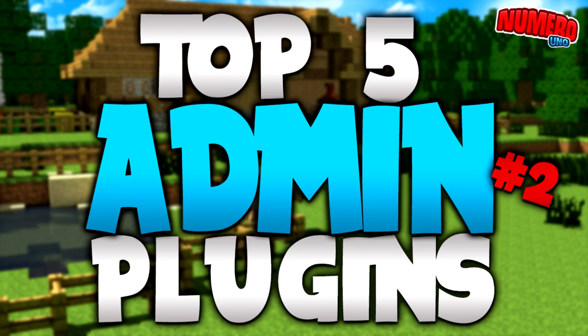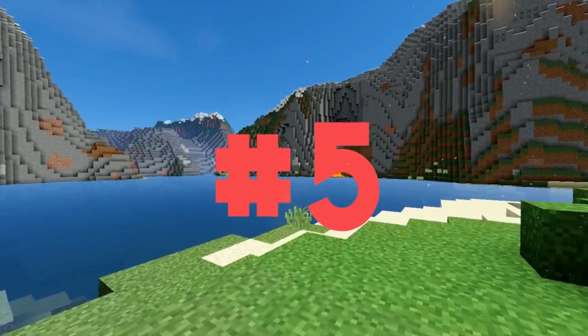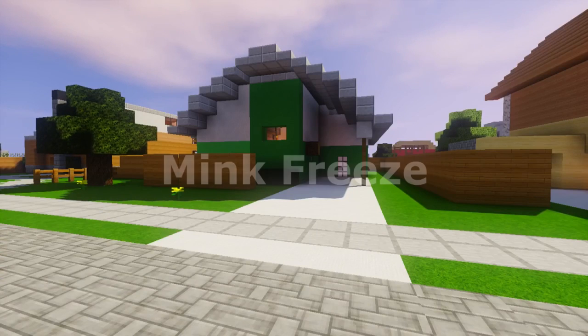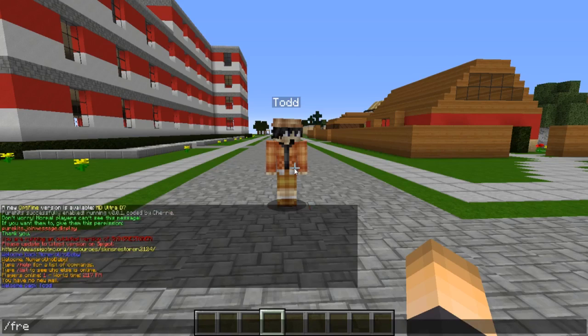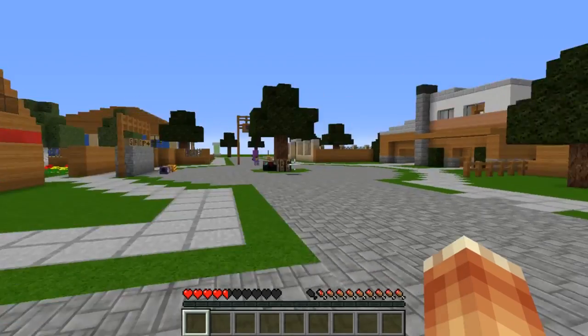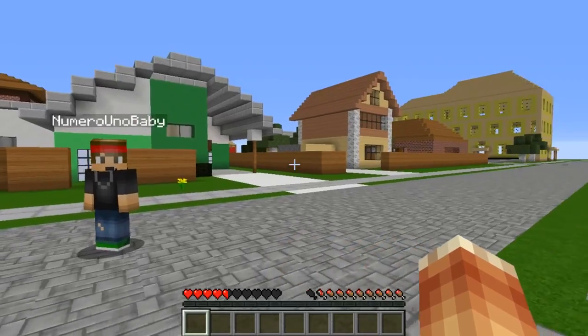Let's get started with number five, a plugin called Mink Freeze. This is a basic one, but it allows you to freeze a player whenever you want. If they're doing something bad or something you don't like, you can just do slash freeze and then the player's name, and they'll be frozen. Very simple plugin — that is number five.